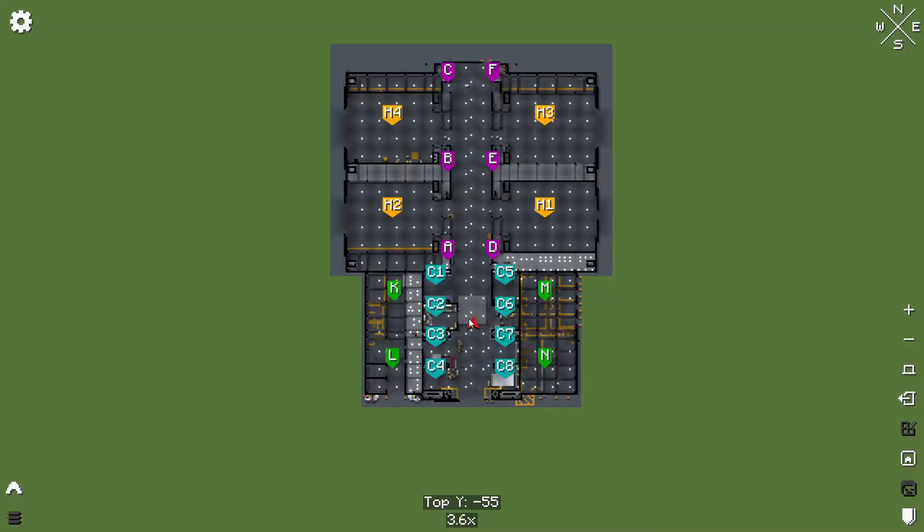In the low bays we have eight checkout cells, and then there are these four high bays: High Bay 1, High Bay 2, High Bay 3, High Bay 4.